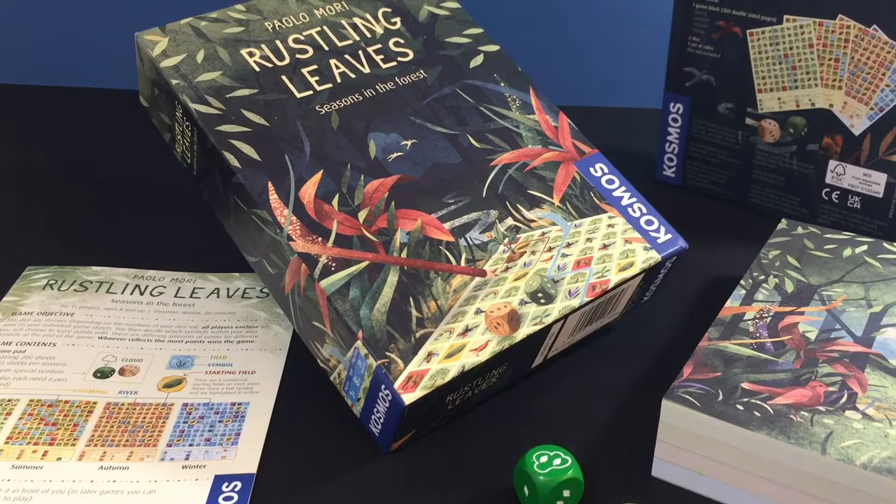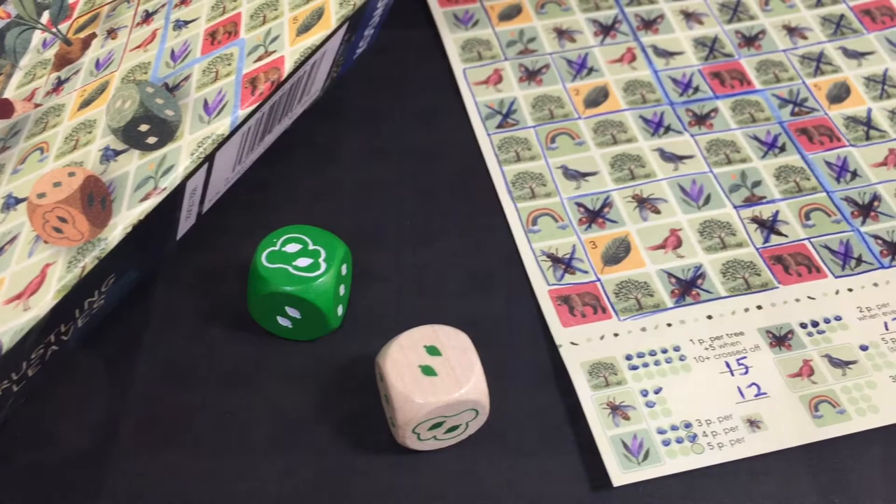In classic roll and write fashion, the aim is to score the most points. The allure, of course, is deciding how best to accomplish this, reacting to the dice each turn.